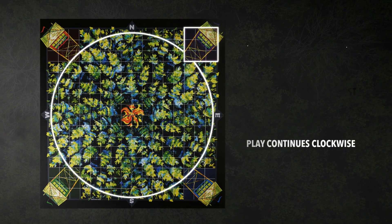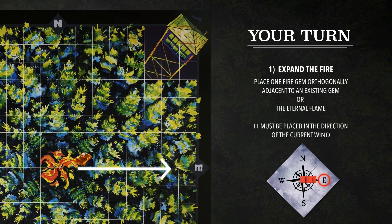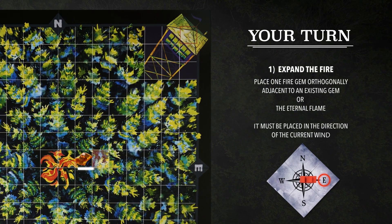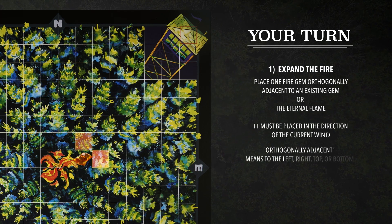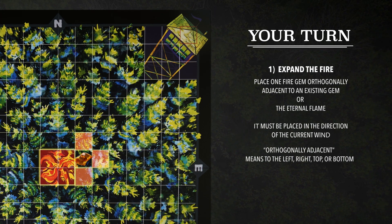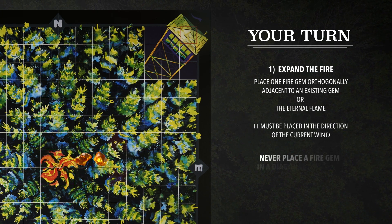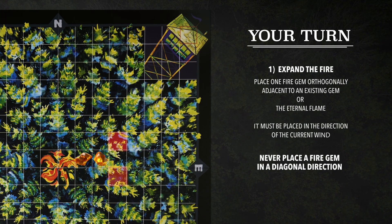At the beginning of your turn, you must expand the fire by placing one fire gem in the direction of the current wind. Choose one space that is to the left, right, above, or below an existing fire gem, or the Eternal Flame — the four spaces where fire originates and expands. Place a gem on the space you choose. Never place a fire gem in a diagonal direction.